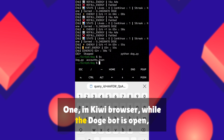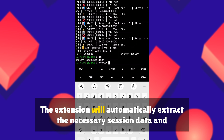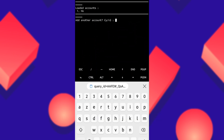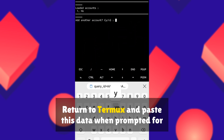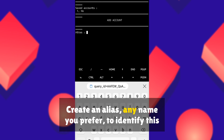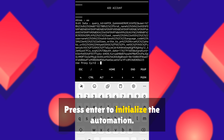Data Transfer Process: In Kiwi Browser, while the Doge bot is open, click on the extension icon. The extension will automatically extract the necessary session data and authentication tokens. Copy the entire data string that appears. Return to Termux and paste this data when prompted for data input. Create an alias — any name you prefer — to identify this account. Press Enter to initialize the automation.